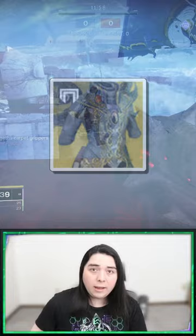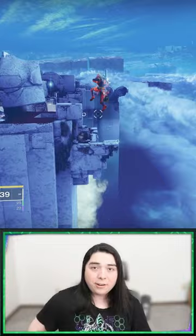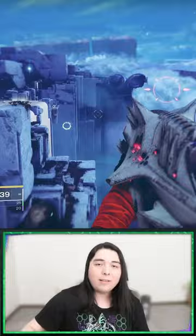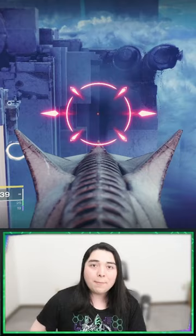Number two: wings of sacred dawn skating. Start with a typical eager edge icarus dash skate, then swap to your other weapon and buffer your aim button three times. That gives you enough hang time for your icarus dash to recharge, so you can swap back to your eager edge sword and repeat the process. This carries you a very long distance but it's slow — good for crossing large gaps like the King's Fall jumping puzzle.